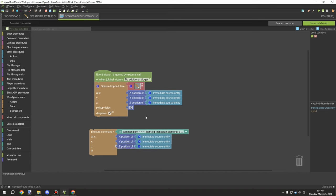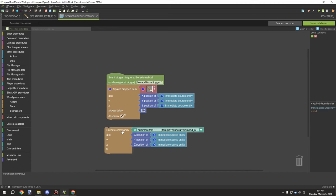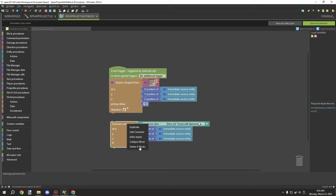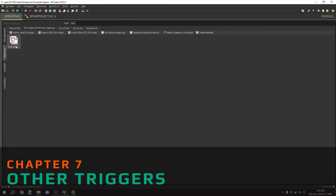Once MCreator catches up with the changes Mojang is working on, it'll be a different format for applying damage. It's still in early development, but it looks like it will be a little easier than doing all the NBT manually. Hopefully it won't be as complicated, but we'll see.